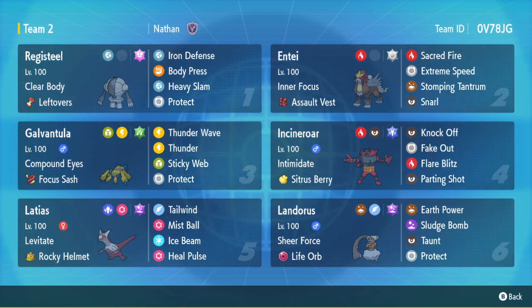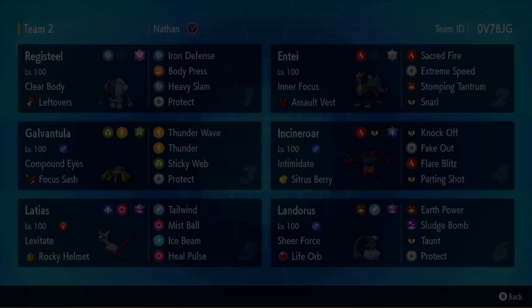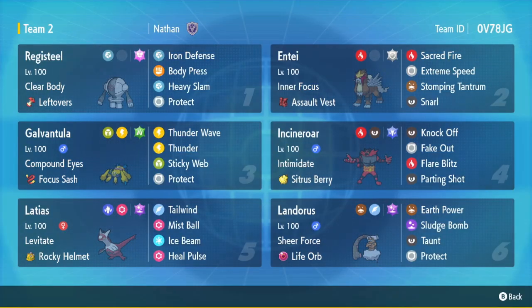You've got the Focus Sash Compound Eyes Galvantula with almost 100% accurate Thunders, almost 100% accurate Thunder Wave, and Sticky Web, which is kind of cool. I think Galvantula could be really good, but they announced all the Paradox Pokemon and brought a bunch of new stuff to the game. I think if Galvantula was in the game from Regulation A through maybe D, it'd have a lot more play — just wrong place, wrong time, unfortunately, even though it's a really solid mon.